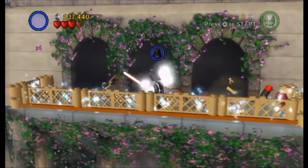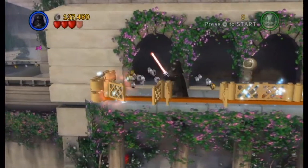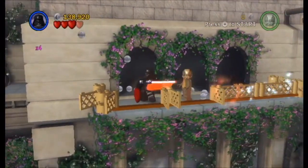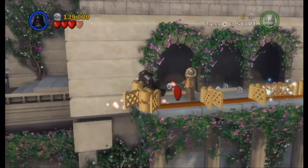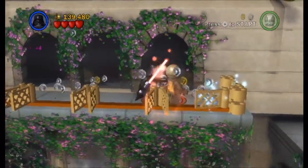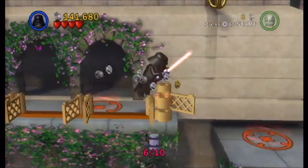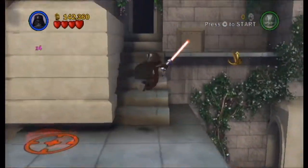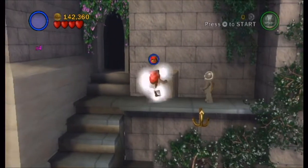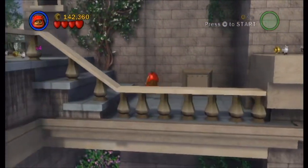This balcony doesn't look any different from the others, but if we open up every single one of these - which was completely optional before unless you go for 100% - you need to open all of them in order to get the minikit canister to appear. I'm pretty sure this was not in LEGO Star Wars 1. And better question - why is it I can strangle Forlom? He's a droid. Why can I destroy Forlom? He doesn't have a throat.